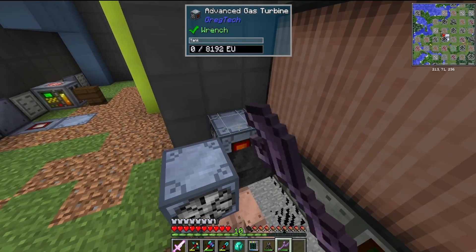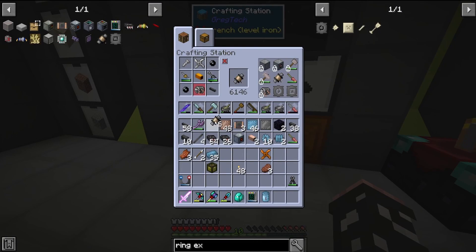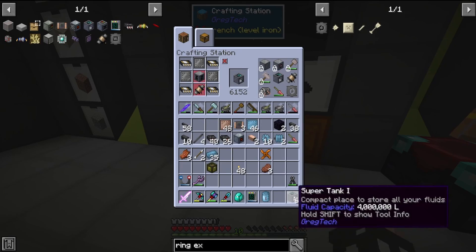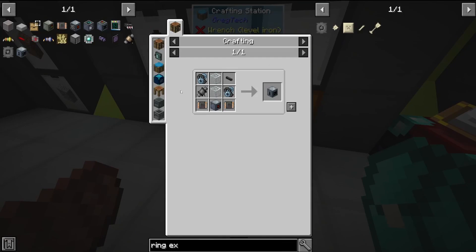One of the most useful aspects of applied energistics is the ability to mass store a bunch of fluids using fluid storage buses. For this, we're going to use super tanks, so we need to craft up a lot of pumps, and then we need to be using our polyethylene to make the casings, and then we have our fluid storage.